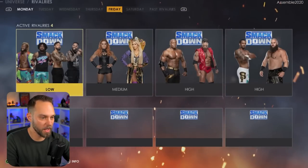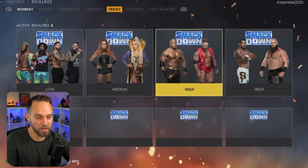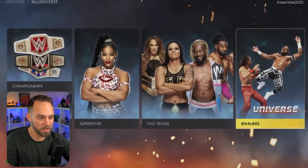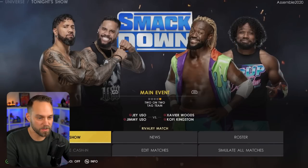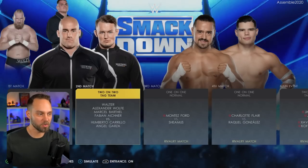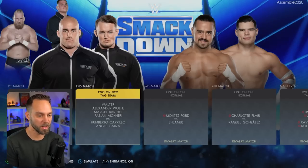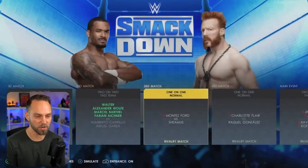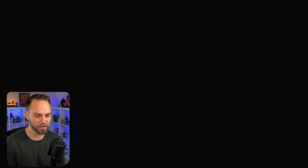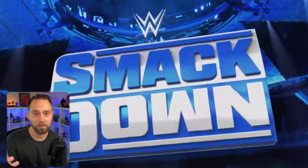For SmackDown, we have The Usos and New Day on low, Charlotte and Becky, Bobby Lashley and LA Knight on high, and Montez Ford and Braun Strowman set to high. We will see if we can take a look at this tag match tonight. I'll walk through getting rid of Alexander Wolfe for Imperium, just to update it. We'll take a quick look at tag teams too. We got Charlotte and Raquel — let's play this match to see if we get a cutscene between her and Becky.